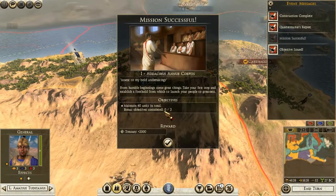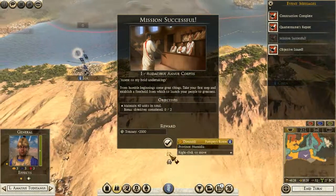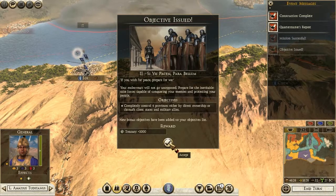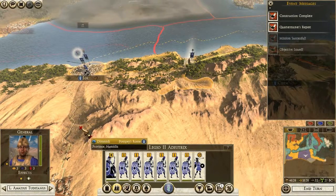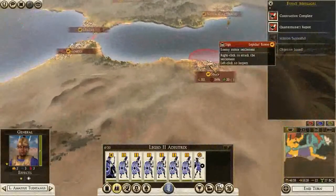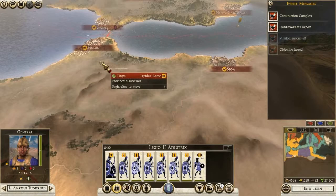I hate these bonus objectives - completed zero out of two. That's not true, I got Siga but I lost it again. Doesn't really matter. Completely control four provinces either by direct ownership or client states/military allies - well I'm close to that, I already control three. So the next one is either Africa or Mauritania.